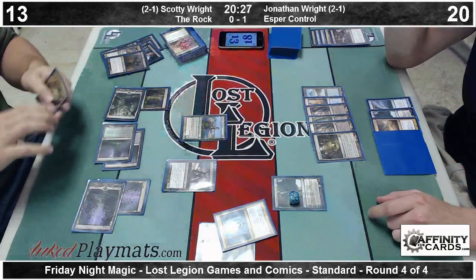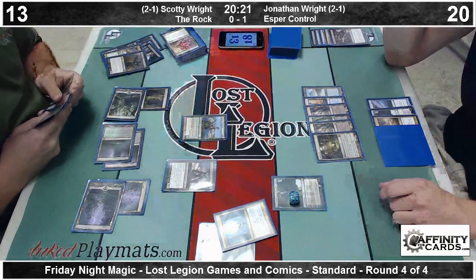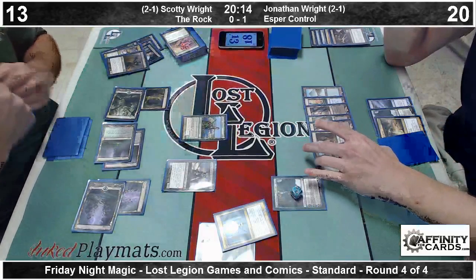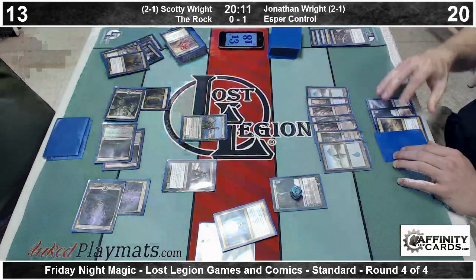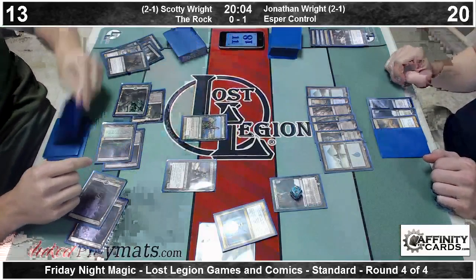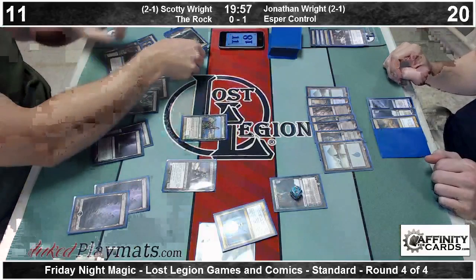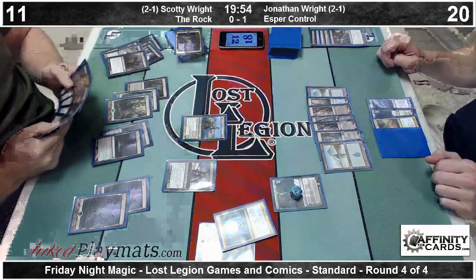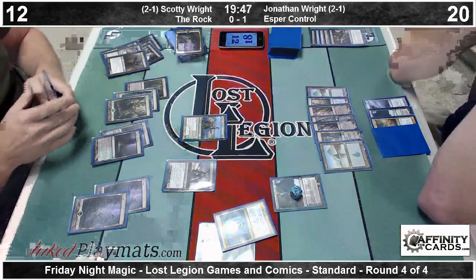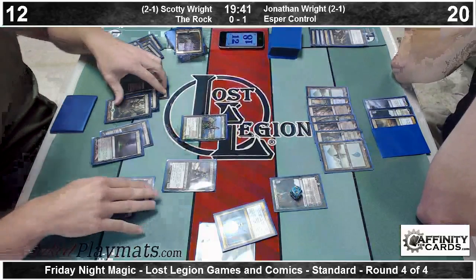Jonathan draws for turn — he's got six mana, an active Jace Architect, counter magic, removal, a redundant Jace, a Mutavault on board, and two unknown cards. Tick Jace up to two, play an Island from hand. Now Scotty draws a card with Erebos, revealing a Hero's Downfall. At this point it looks like we just cast the Mistcutter for seven — Jonathan can't do anything about it.